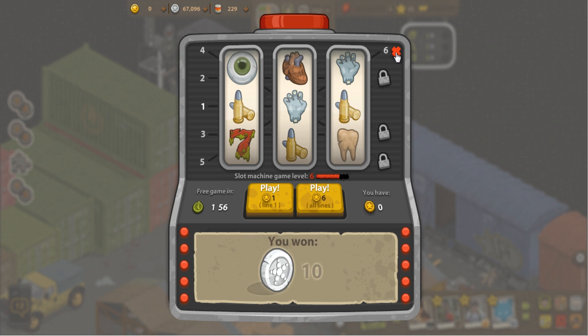That basically explains the slot machine, other than the fact that once a day you'll get a free slot machine play, and that free play actually gives you all lines for free. Since I've got a level six machine, when I get the free play I'm going to get all six lines, which is really nice. So definitely play that as much as possible to level it up.